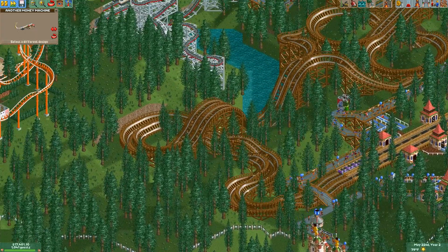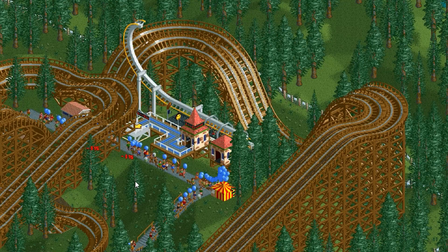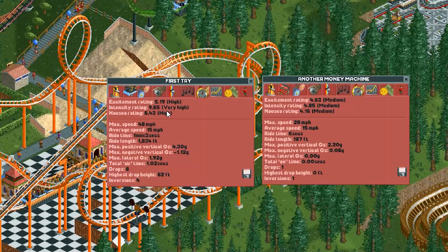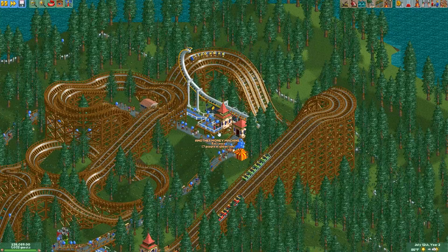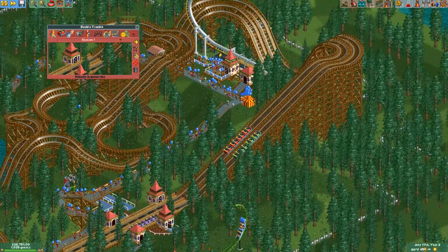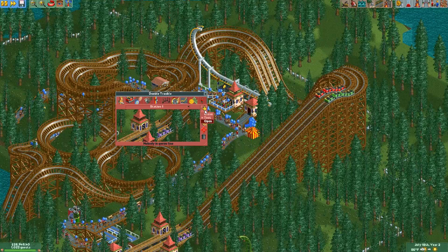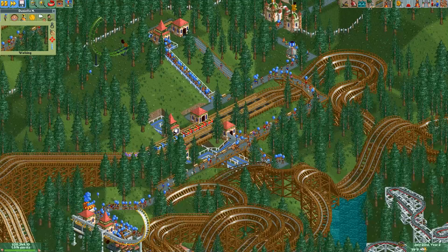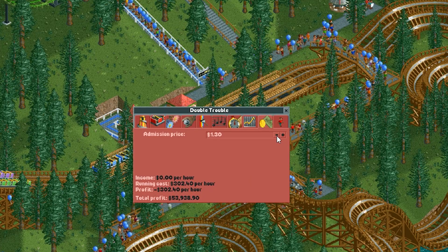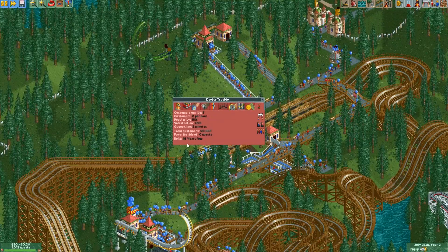Let's go ahead and place one of these — put it right here. Get out of my way, nature. 4.63, not that exciting — almost as exciting as this entire stand-up coaster, the 5.19. But as long as people are going on and giving me my money, that's really all that matters. I just noticed Double Trouble has been on testing since the very beginning of this video, so let's open it. But no one's going on because they say it's too expensive — that's the problem with old roller coasters. Just lower it to $1.